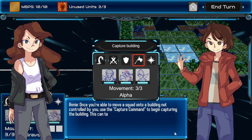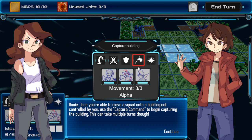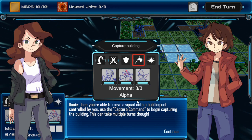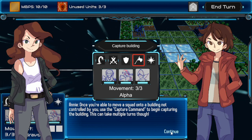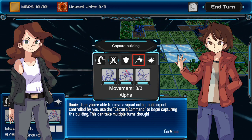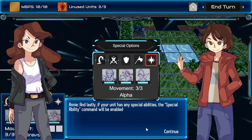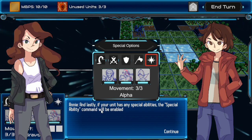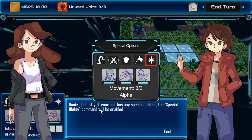That's new — you can't do that normally in Advanced Wars or Wargroove. There's a guard option. Once you're able to move the squad onto a building, you can use the capture command. So it's going back to more Advanced Wars and less Wargroove. In Wargroove, you attack the building, right? Advanced Wars, you capture it and it's separate. This can take multiple turns. So it's more Advanced Wars leaning. Wargroove is realistically, unofficially, like Advanced Wars 5. It just is.